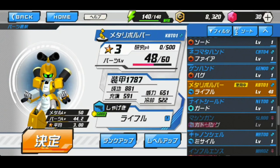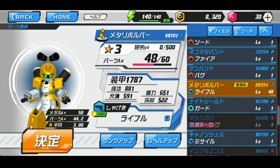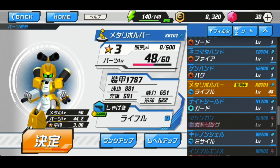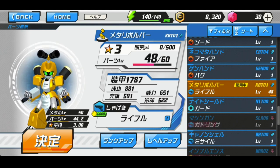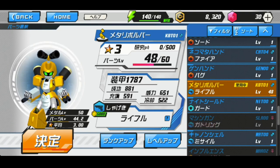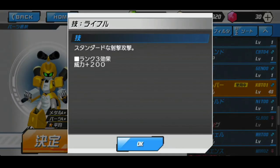Now we're taking a look at the right arm. This is going to be a single-shot use, so it's really good for precise damage on whatever part you're targeting instead of scattershot damage. The armor is 1787, success rate is 881 — a lot more than the head. The power is 651, which is less than the head. The charge is 591 and the cooldown is 522 — a lot higher than the head — so you should be hitting that line faster than the head part.